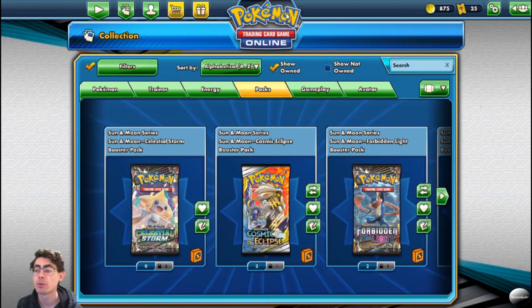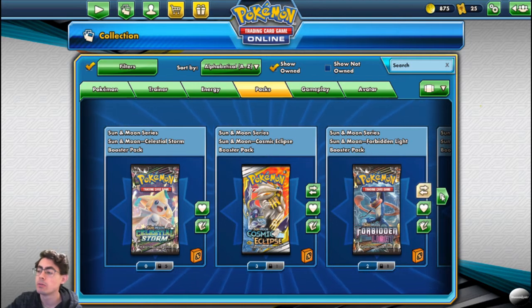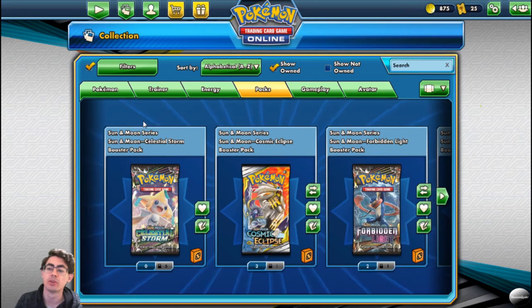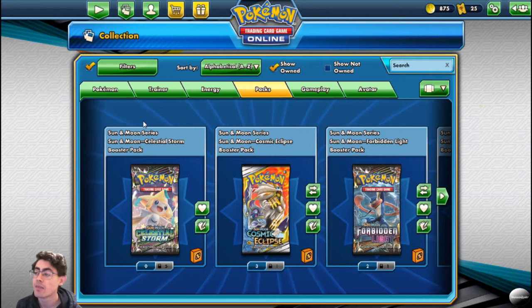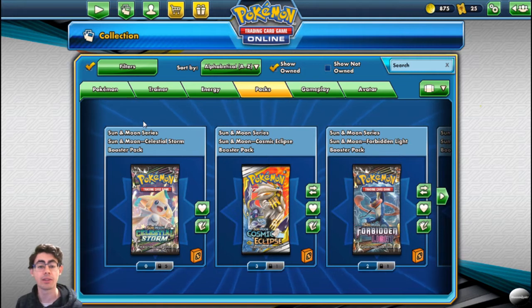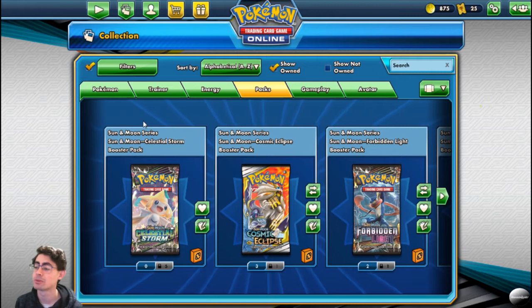How's it going everyone? MountainSpider here, bringing you another episode in the Pokemon TCG series. Today we're going to be doing something slightly different. I've amassed quite a few packs recently and haven't opened anything in quite a while. What I'd like to do is open up all these packs and essentially draft whatever I get inside of them. I'm going to try and make a deck out of just what I get from these packs.